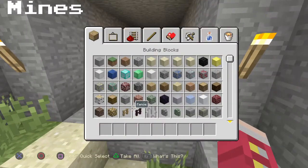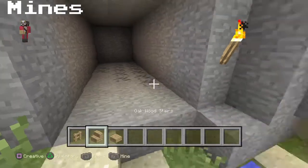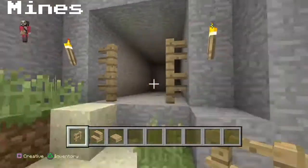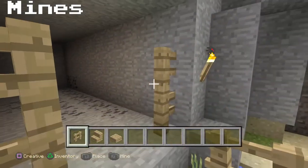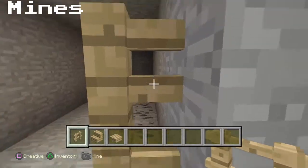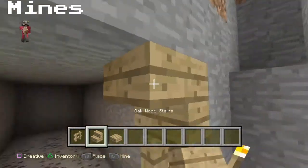The blocks we're going to need are some fencing and some oak wood stairs with some oak wood slabs. We're going to put fences like this against the wall — as you can see it adds a sort of connection to the stone, which gives it a good look.